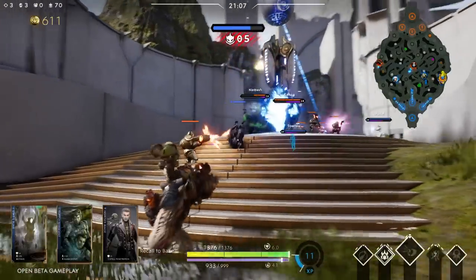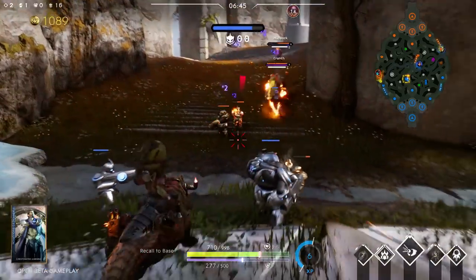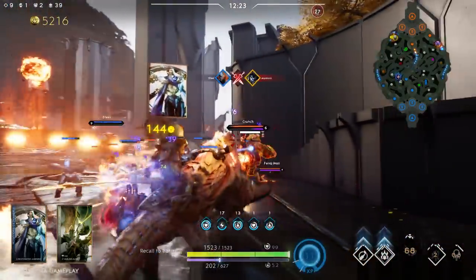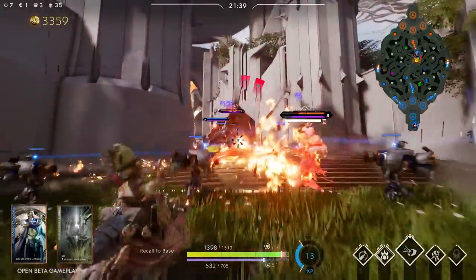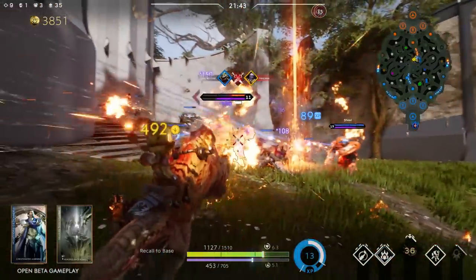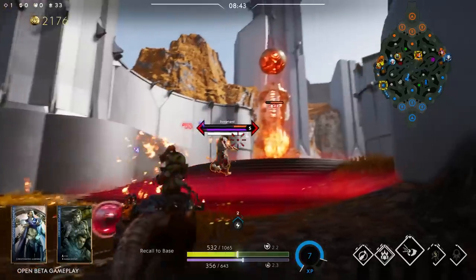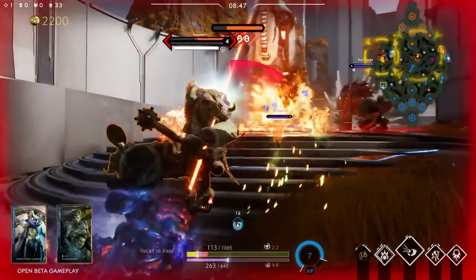Iggy and Scorch excel at creating a strong defensive line and denying large areas. Keep in mind, enemies can easily destroy your turrets, so placing them strategically will allow you to get the most out of them and set everything on fire. Iggy and Scorch can be devastating in teamfights, especially if they have the time to set up. With a well-placed Molotov, you will increase not only your damage, but the ability damage your allies do as well. If you try to engage enemies without a strong defensive line, you will easily be extinguished.